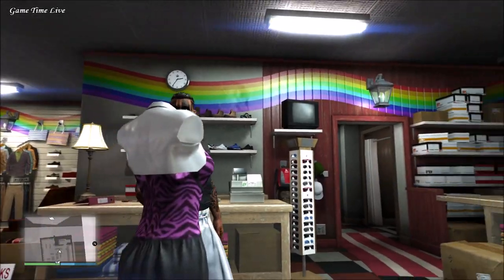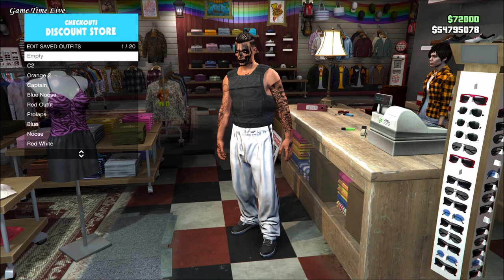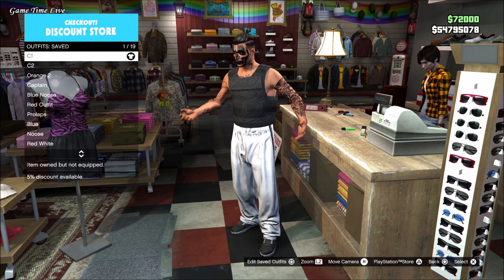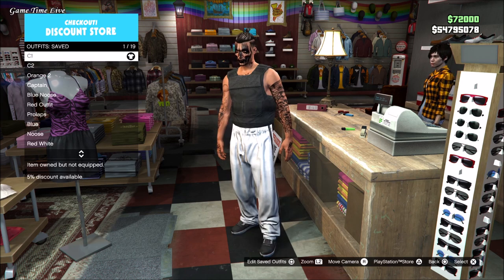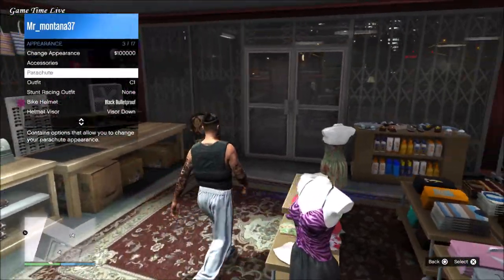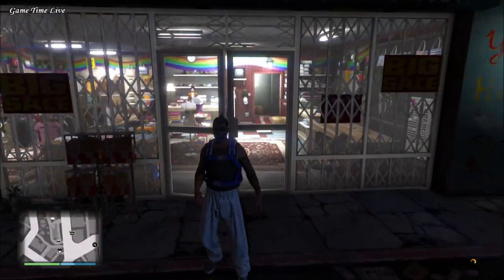The first component to change is the tan armor — you're going to put on the standard body armor. Grab the standard armor and save that on slot number one as your C1. Then you're going to do the two-console glitch with C1 and C2, so you're going to activate C1 in your archive router and apply that outfit.